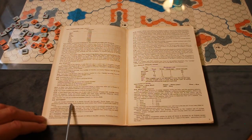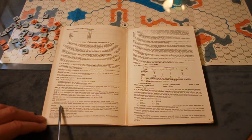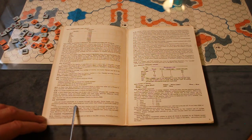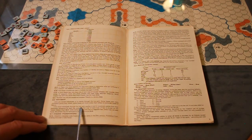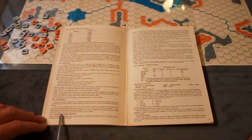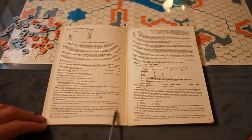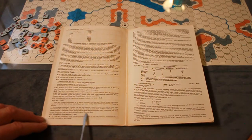Units are moved individually or in stacks through the hex grid. Some hexes cost more movement points than others, and some are more costly to particular types of robots. Each unit pays movement points equal to the terrain cost as shown on the terrain effects chart. Movement may be restricted by zones of control.